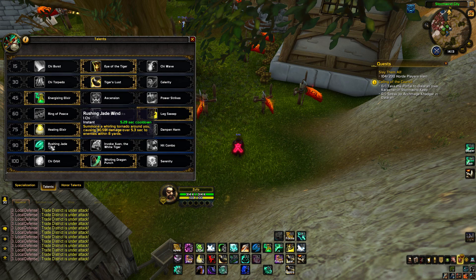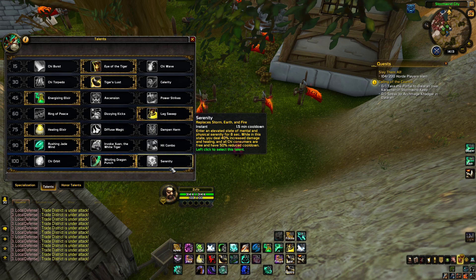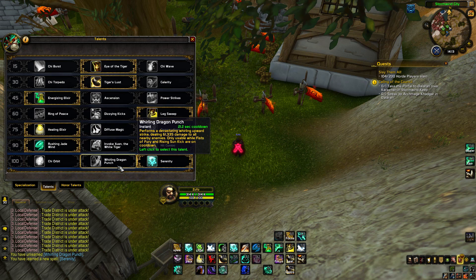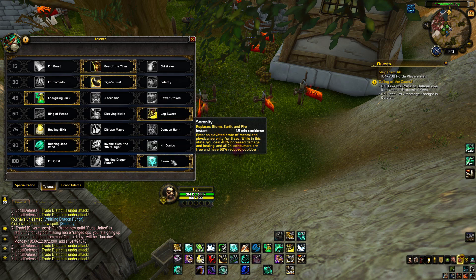Rushing Jade Wind now costs chi by the way, and doesn't replace your Spinning Crane Kick anymore, and doesn't cost energy anymore — so that's pretty good. At level 100 we have Chi Orbit, which is pretty bad. Whirling Dragon Punch is a cool attack, but it's just not as good as Serenity.